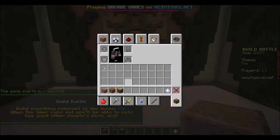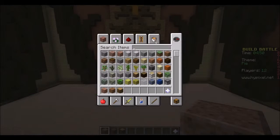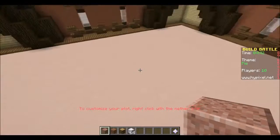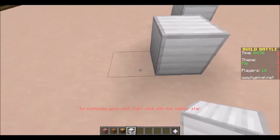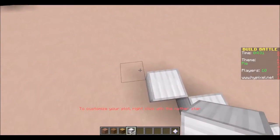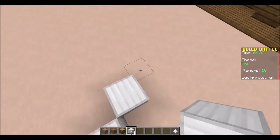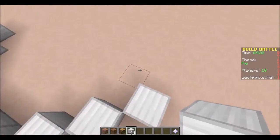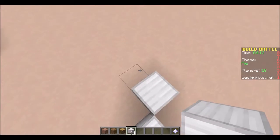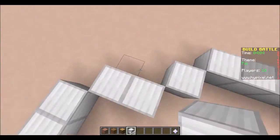So the game started and if you don't know what Build Battle is, you have to build something around a theme, and the theme is pie this time. The kind of pie I'm doing is just like a super cool pie. You can use the creative menu — I played this game once and didn't know that, so I used the default loadout. But you can use the creative menu, so that's good.